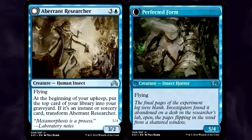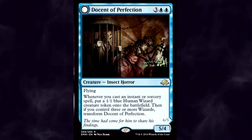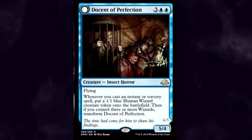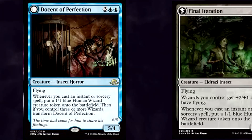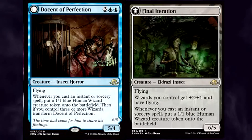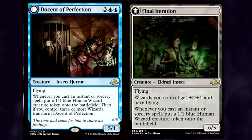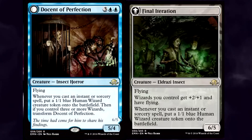But the experiments don't stop there. In Magic's latest set, it looks like we're getting our last look at this iconic string of cards. Let me introduce you to Docent of Perfection. For three generic and double blue, you get a 5/4 flyer. Whenever you cast an instant or sorcery spell, put a 1/1 blue Human Wizard Creature Token onto the battlefield. Then, if you control three or more wizards, transform Docent of Perfection. Completing the rarity cycle, where Delver was a common and Researcher was uncommon, Docent of Perfection is a rare.